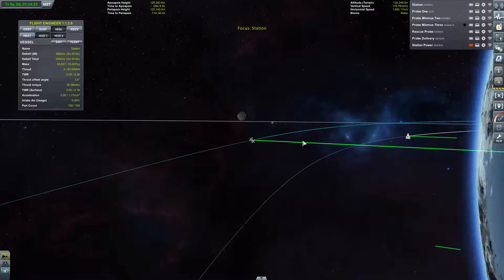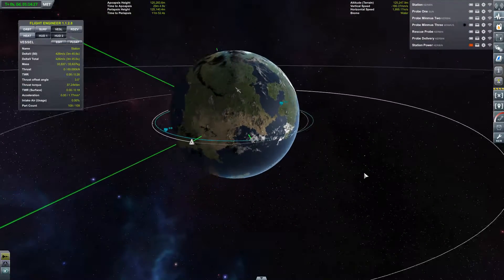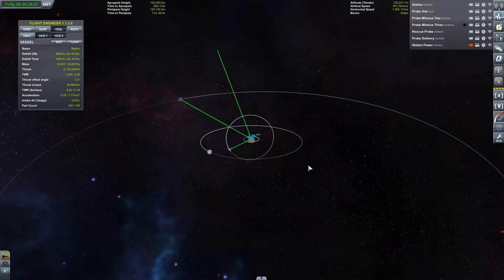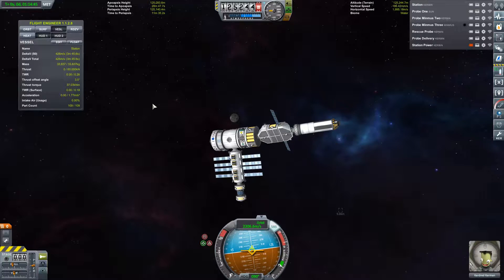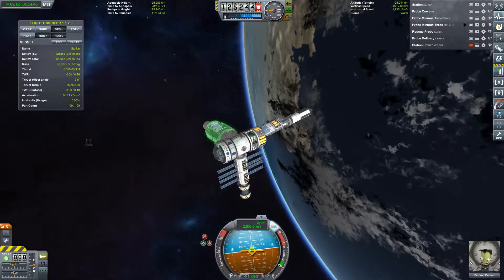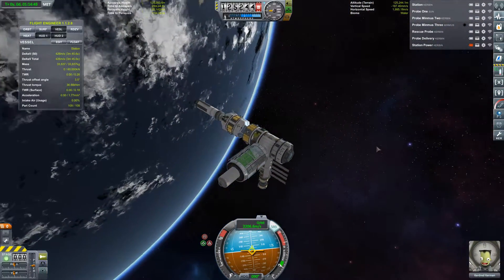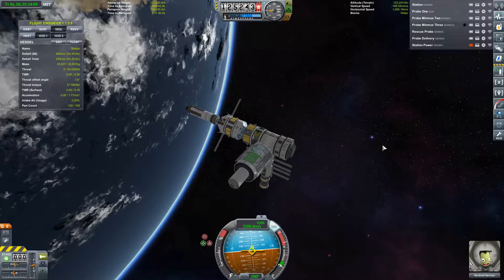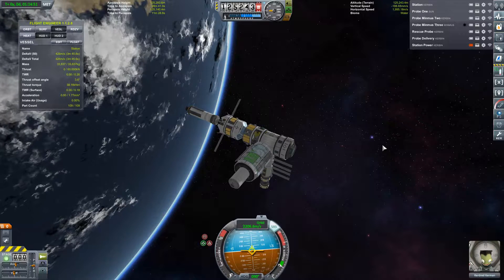Minmus would be easier to launch from and land on, but it is a lot further away. That however shall have to wait until next time. Do let me know in the comments whether you think I should go for the moon or Minmus, or whether you think I'm overshooting my boundaries. I'm not sure if we have the technology to do what I want to do yet - I know I can't scan the moon or Minmus for resources yet so I won't really know where to put it. Anyway, thank you very much for watching - hope to see you in the next one. Have fun, see you next time.